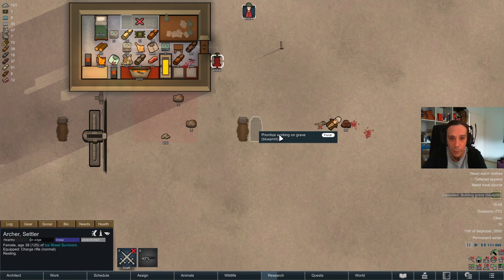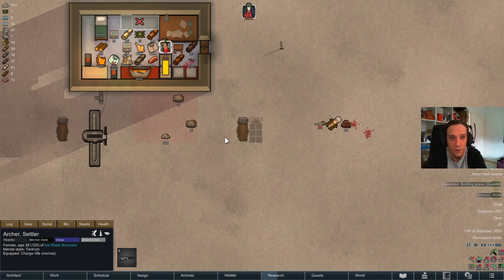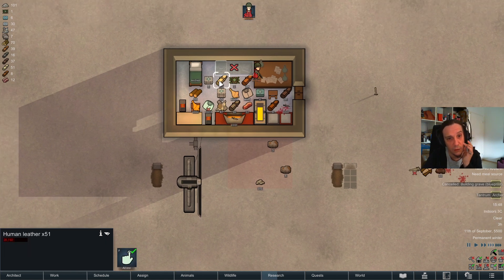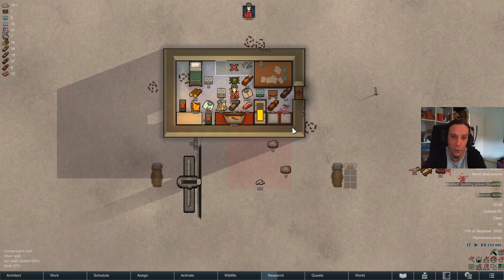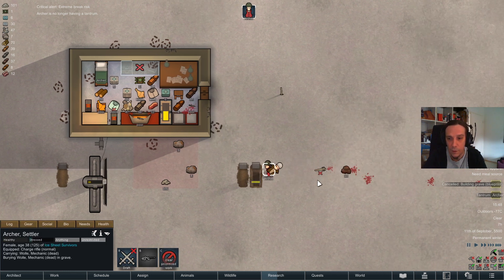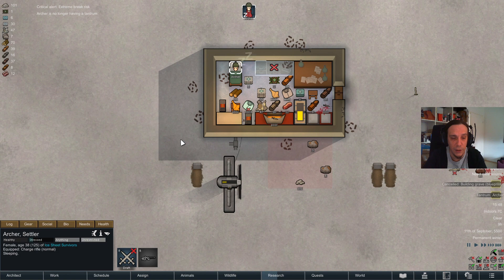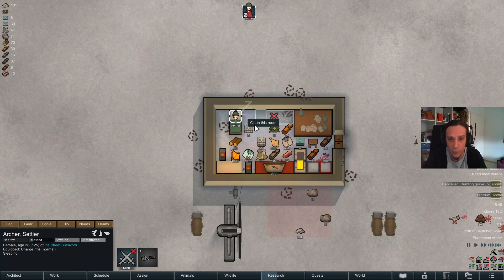Burying them makes Archer a lot happier — she doesn't have to see dead people all the time. Lucky us, Archer decided to tantrum. Let's just hope she doesn't destroy anything we need for survival. It's basically just the components, which are a big no-no. The human leather I don't really care about, honestly. Good job, Archer — you're cathartic now, and you also didn't destroy anything too important.